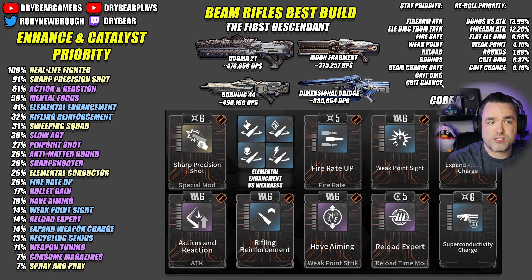Weak point is your best stat because crit damage and crit chance are very poor. Firearm attack, elemental damage from firearm attack — your elemental enhancement mods — and fire rate all go well. And if you have to, you can put crit chance and crit damage on these weapons. They're better on Burning 44 because it has 10% crit chance, which is decent enough, but not enough crit damage to really write home about.